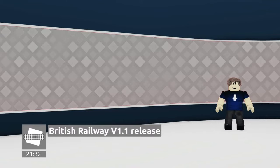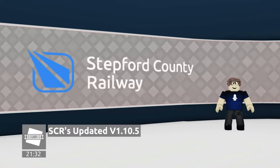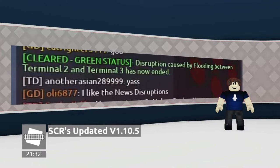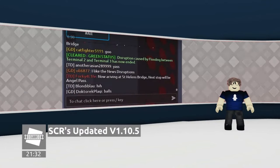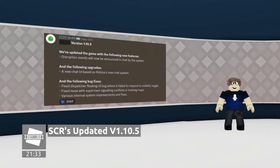Now moving from this huge update that BR created, let's focus onto the SCR stuff. A minor update was released yesterday. They've updated the game, with disruption events now being announced in the chat by the system, telling you what the event is, where it occurs, and when it will start and end. There's now also a new chat UI based on Roblox's new chat system. Unfortunately, you can't resize the chat anymore, you can't use edance, and you can only use the emote system. There are also various internal system improvements and fixes.